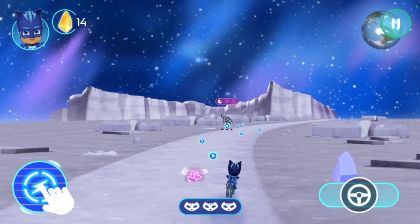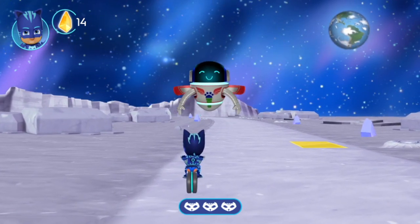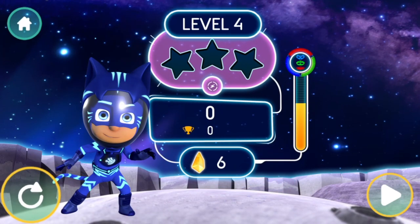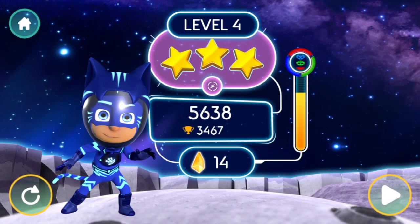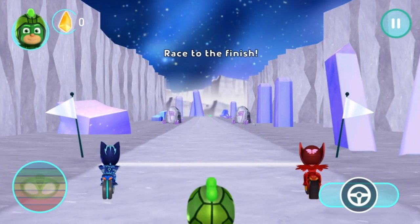Defeat Lunar Girl. Tap the amulet boost to activate your power. Race to the finish.